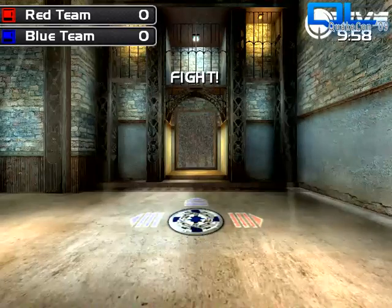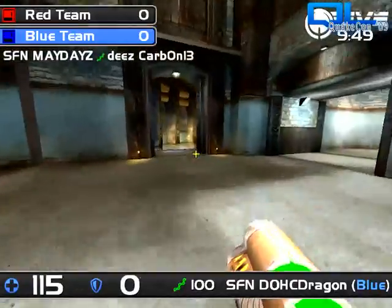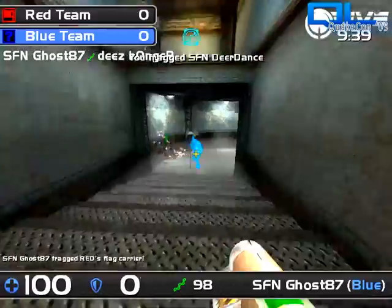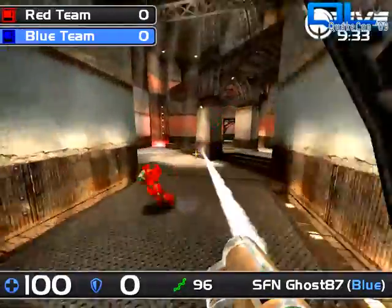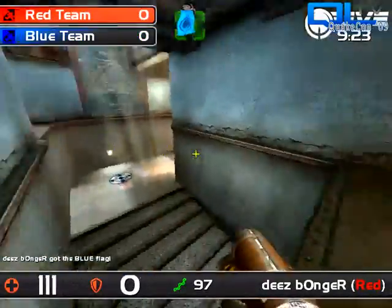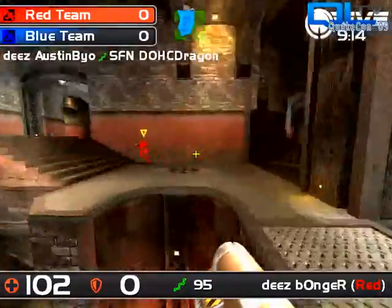We've gone live again — this is going to be brutal. We're looking at Dohc Dragon just getting his start. It's very difficult to cheat in a LAN setting, which is nice. Bonger grabbing the flag and taking off — but it's going to be Ghost 87 who reclaims it, heading past Carbon 13. Looks like Carbon 13 has grabbed that flag taking out Maydays. Instagib's fast — there are really no firefights, you just pull the trigger.